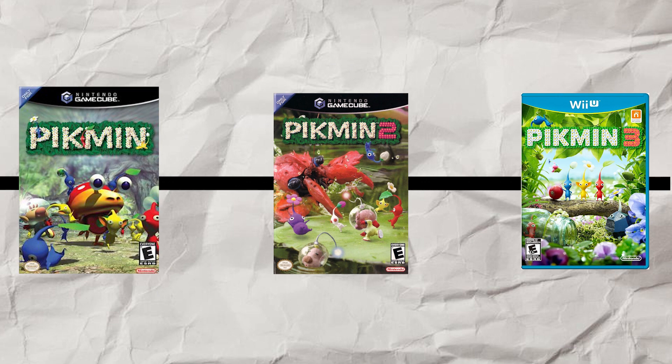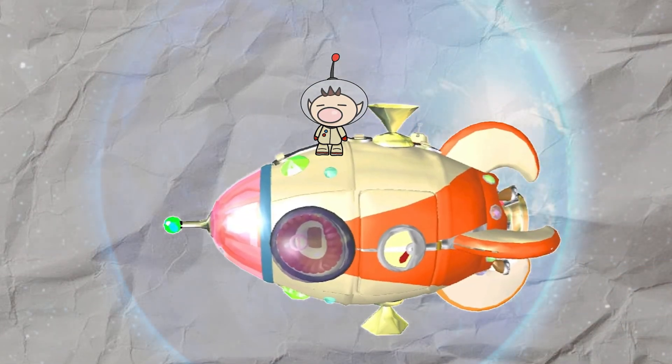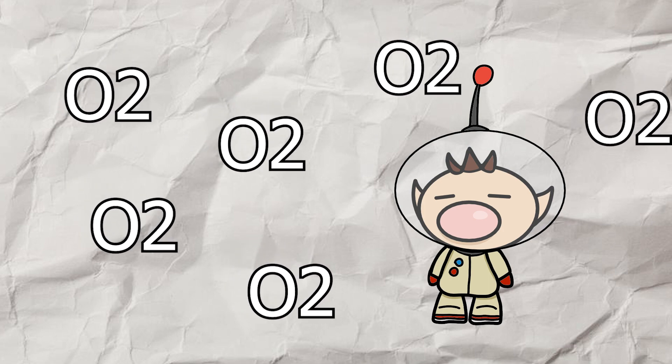Pikmin 4 just came out and seems to be a retcon of the first game, so let's get into the story. This guy, Captain Olimar, works for the Hokotate Freight Company, shipping goods around the universe. He pilots the SS Dolphin and crash lands on a planet named PNF-404, which is definitely Earth after all human life has left it. The planet is covered in oxygen, which Olimar can't breathe.